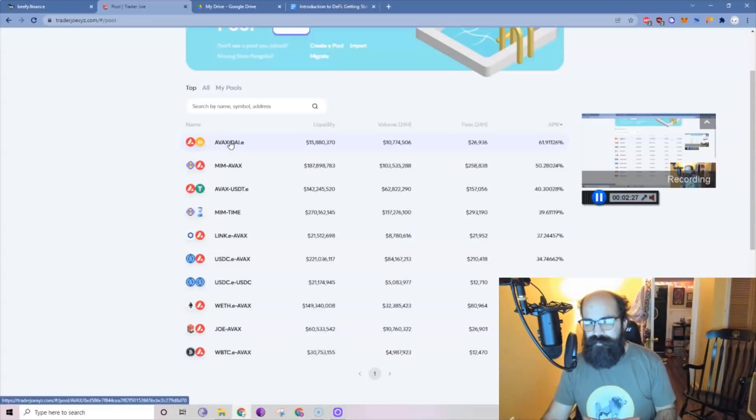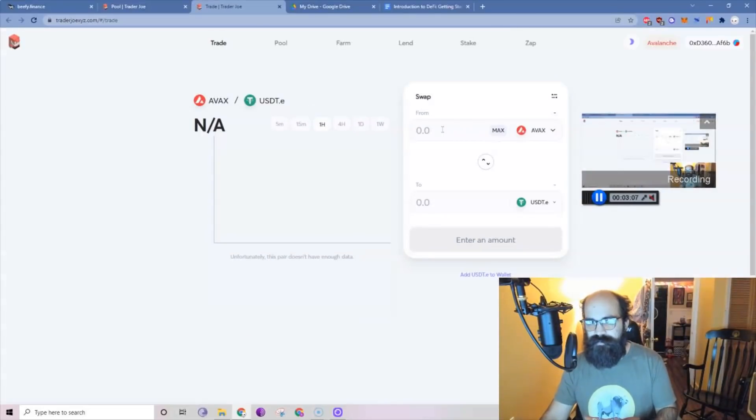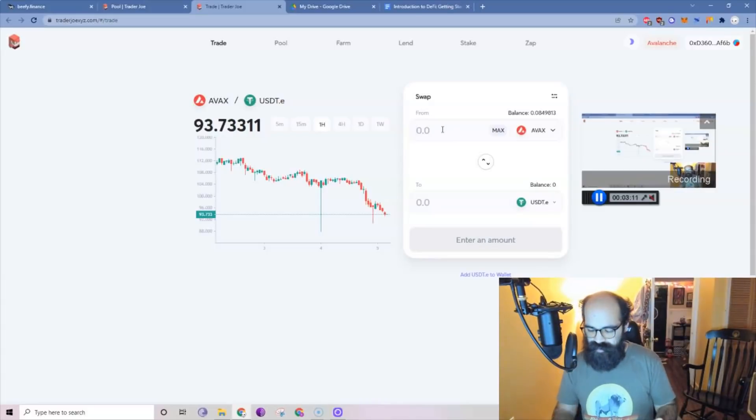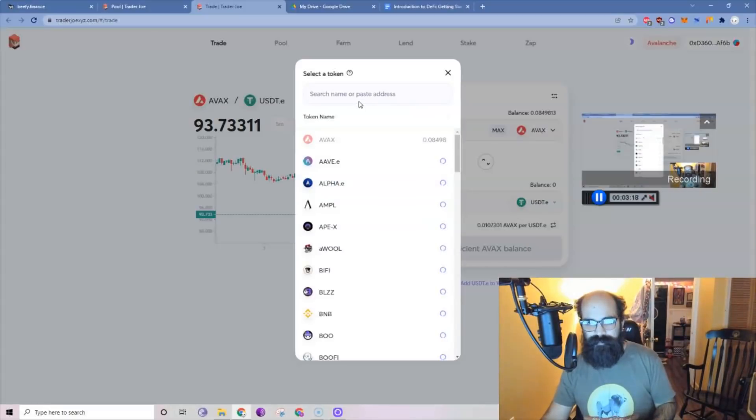Let's say you wanted to enter this AVAX/DAI pool. AVAX is the proprietary coin of the Avalanche blockchain — I'd consider it nearly a blue chip, meaning it's a pretty solid hold. DAI is a stable coin pegged to the dollar. You could do this pair and get a nice 61% APR. You would need 50% AVAX and 50% DAI. If you had 10 AVAX and zero DAI, you would need to sell five of your AVAX into DAI. You'd go over to trade, open up a new tab, take your 10 AVAX, divide it by two — so five — and switch that to DAI.